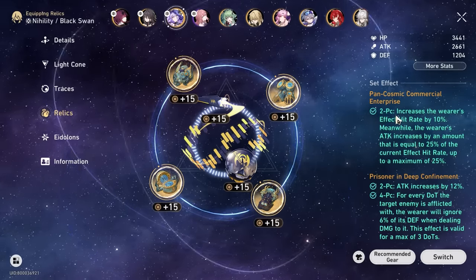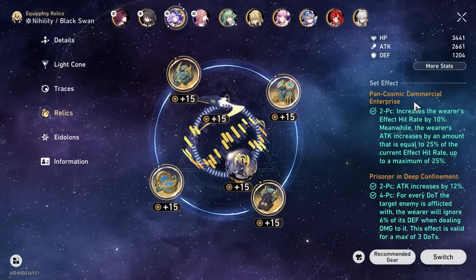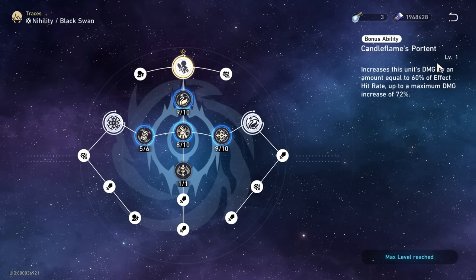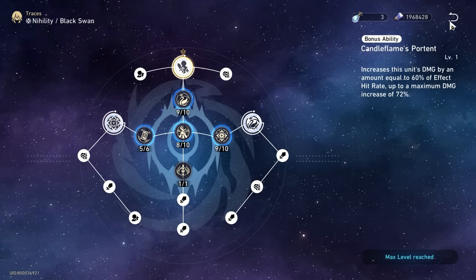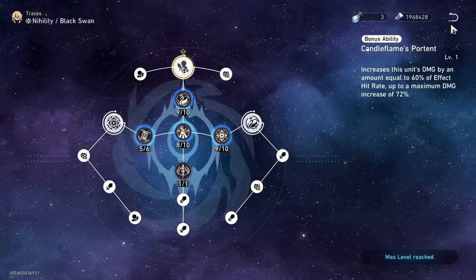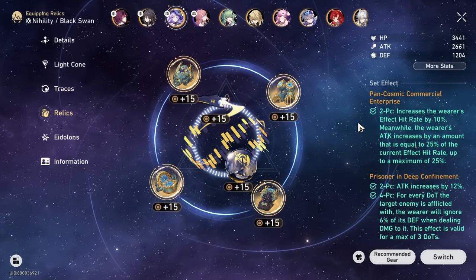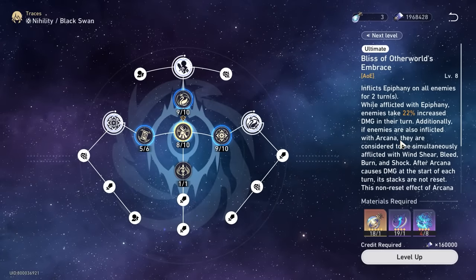So there are three thresholds: 80% is the minimum, 100% is where diminishing returns start if you're running Pan-Cosmic Commercial Enterprise, and around 120% is where Candle Flame's Potent maxes out. I would personally stick somewhere between 80% and 100% as optimal, since anything beyond that is better spent on stats like speed and attack. This character is all about building Arcana stacks for maximum damage.